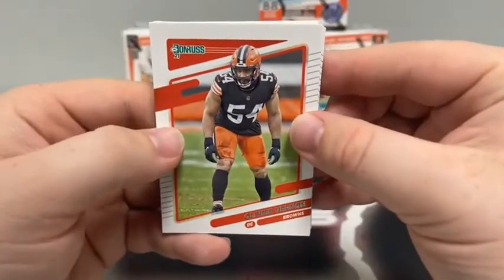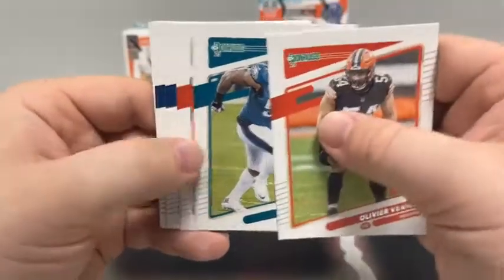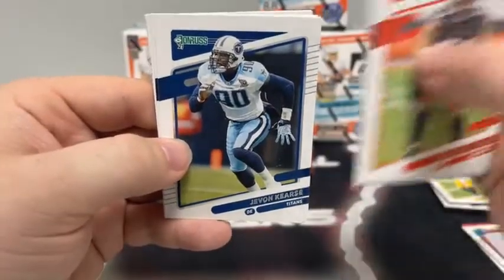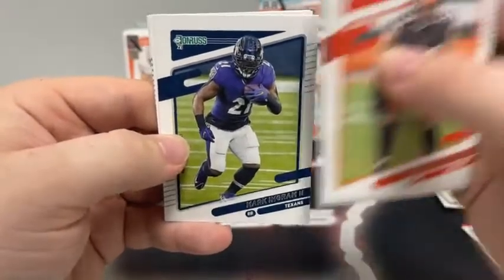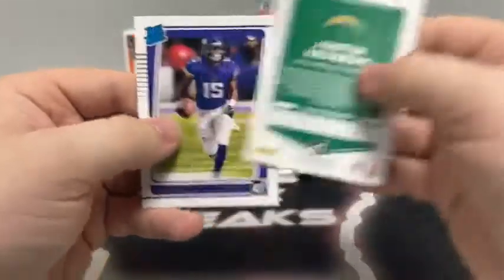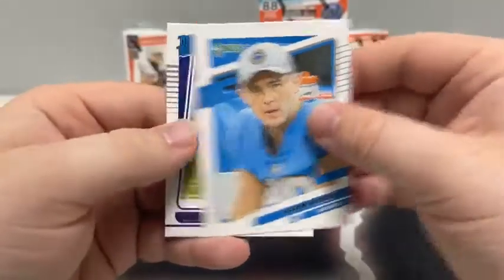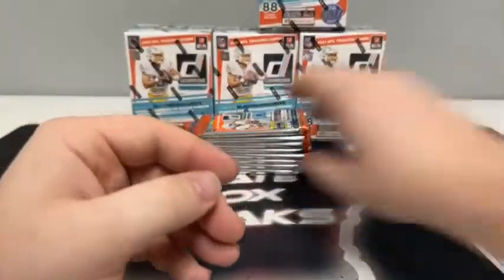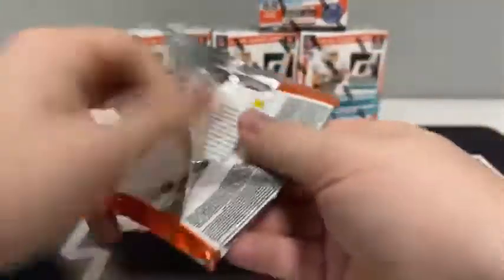Pack number three: Oliver Vernon for Cleveland, Fletcher Cox, Kareem Hunt for Cleveland, Carson Wentz for the Colts, Javon Kearse, a paper Mark Ingram, Justin Herbert on the second year for the Chargers, and a rated rookie of Smith-Marsette for the Minnesota Vikings.